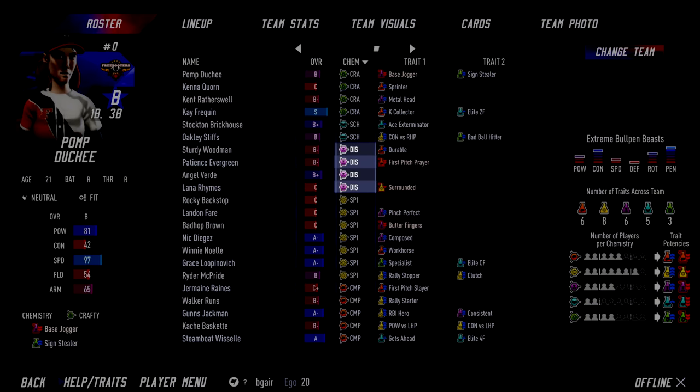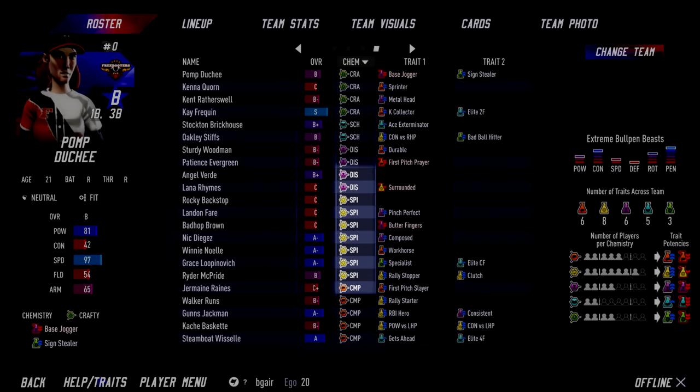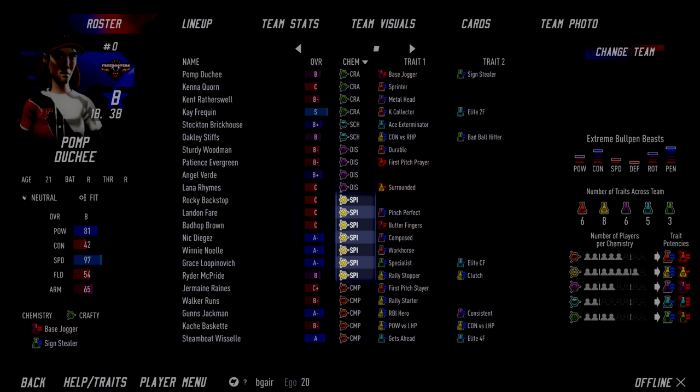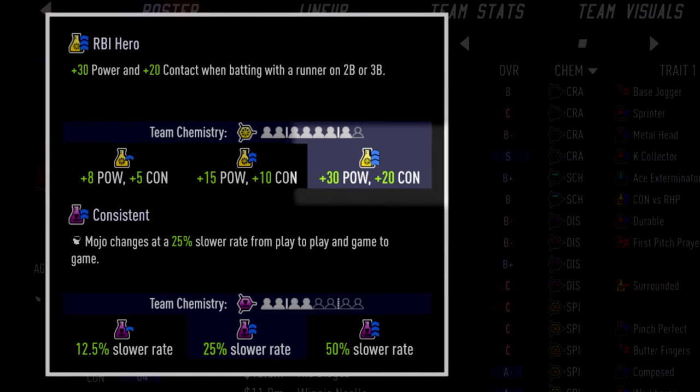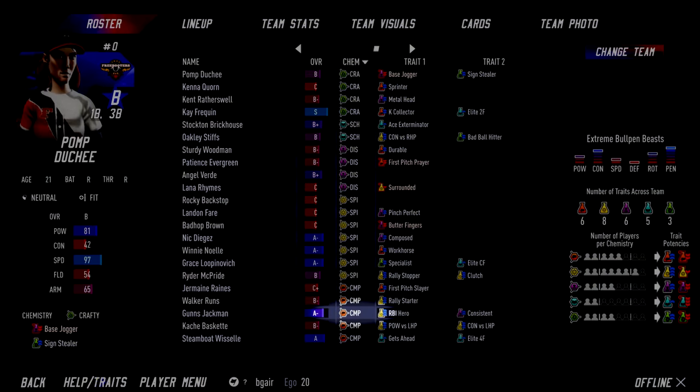If you have at least three players on your team of a given chemistry type, then all traits of that chemistry type are boosted from a small benefit to a medium benefit, or reduced from a large penalty to a medium penalty for negative traits. Having at least seven players on your team with the same chemistry type boosts the traits of that chemistry type even further from a medium benefit to a major benefit. For example, having seven or more spirited players on your roster means that the spirited RBI Hero trait provides the maximum boost to any players that have that trait, even players that are not spirited themselves.